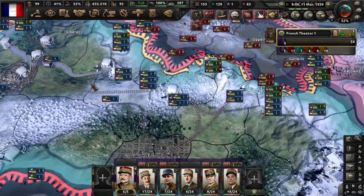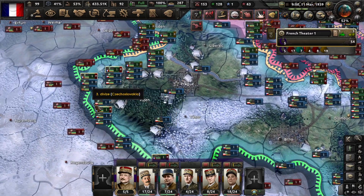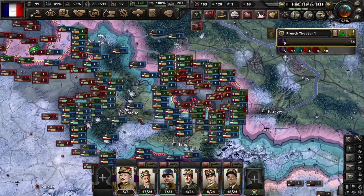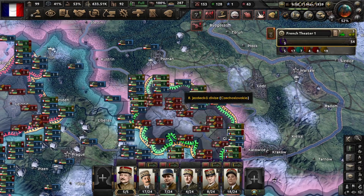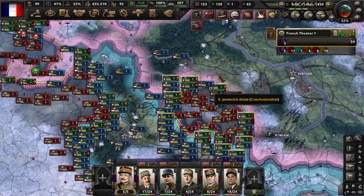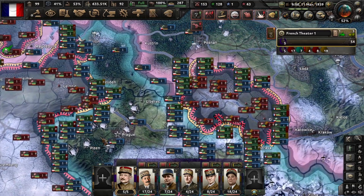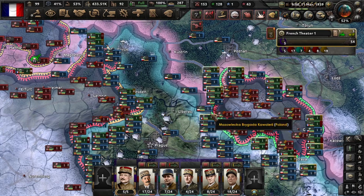My plan was to reject the German request for the Sudetenland, and the war started. By that time I had my forces in Poland and Czechoslovakia, so the Polish and the Czechs are quite capable of holding the line, but I gave them some help.